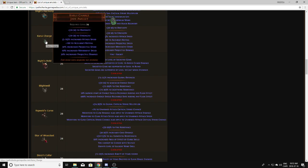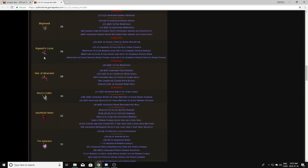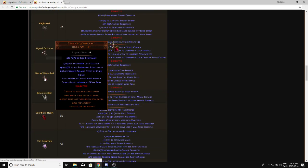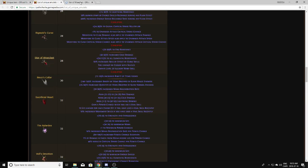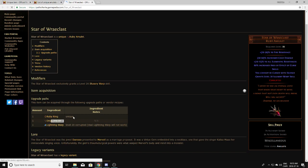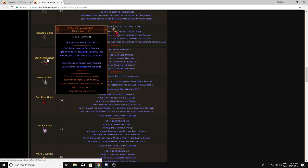Kuri Charge is the upgraded version of Kuri Reward so you're not actually going to drop it. Knight's Hold is league-specific to Talisman League — you don't have to worry about those. Same goes for Blightwell and Riggwall's Curse. Star of Reklhas is a crafted unique — it's a unique ruby ring with an onyx and a lightning warp — so you're not actually going to drop it.